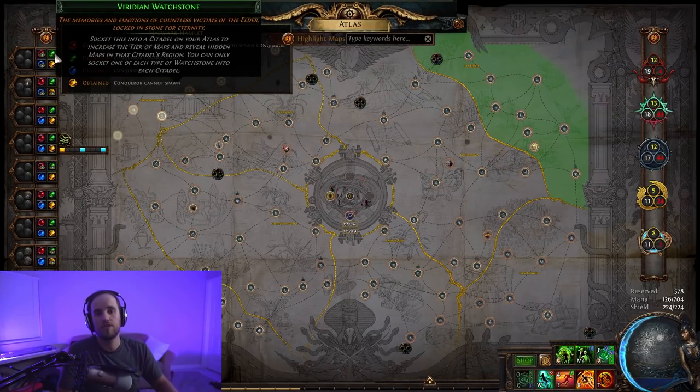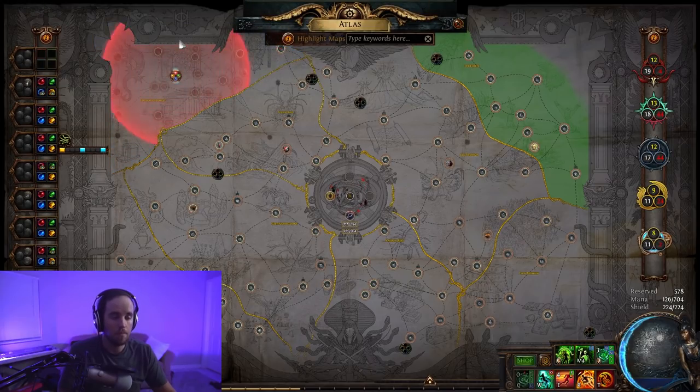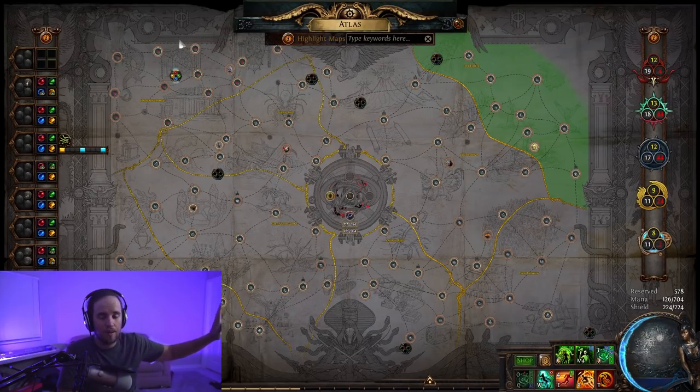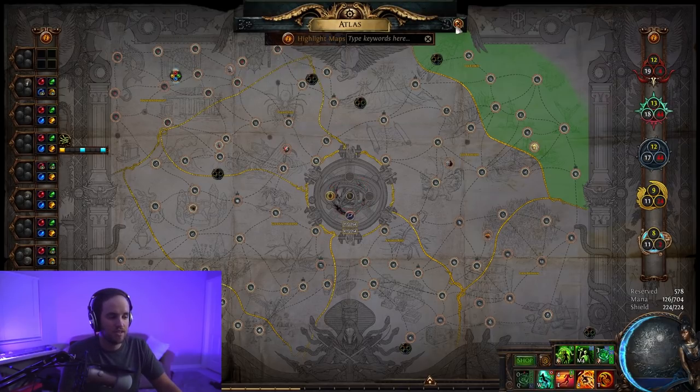That is the most basic atlas progression: progress through the atlas, slot in watchstones as you get them, and make sure all map tiers are available to you. Make sure you have tiers 1 through 16 accessible all the way to the end where all watchstones are filled in. You have to be able to see the tier of map on your atlas for it to drop — if you cannot see a tier 15 or 16 map on the atlas, it will not drop naturally.